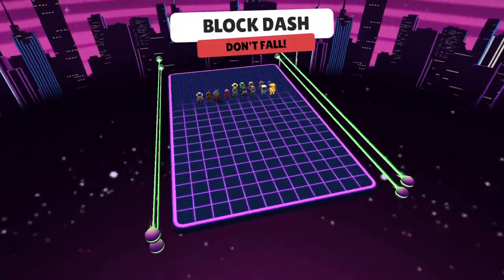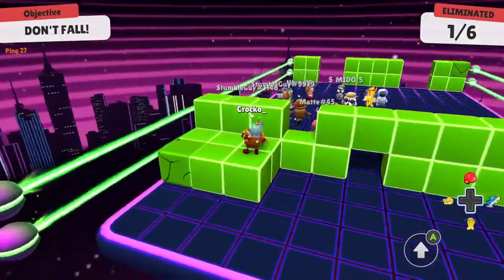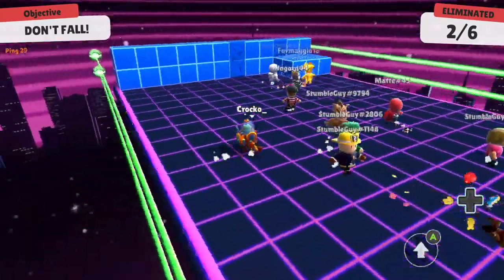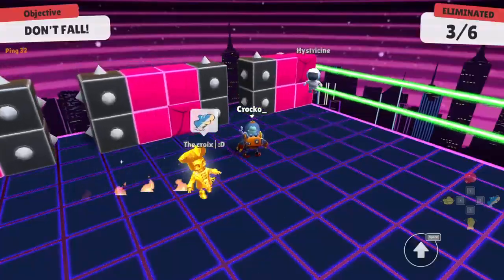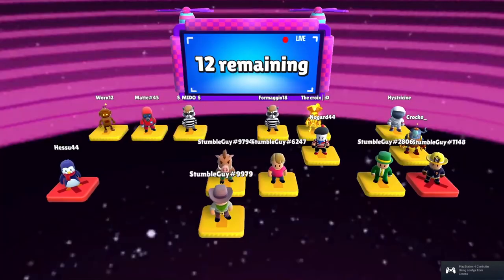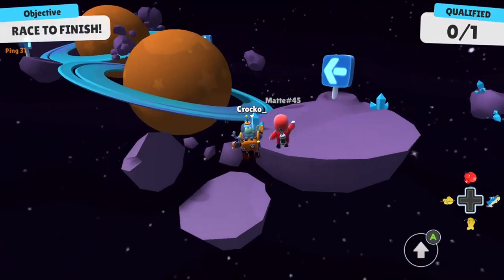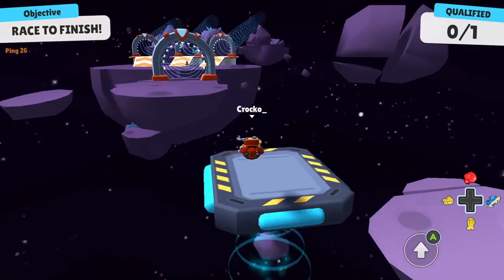Finally at number one we have Block Dash — honestly one of very few minigames I'm going to miss once we move over to Fall Guys. Block Dash is essentially Hole in the Wall except with blocks and lasers covering the walls. Over time the blocks form quicker and in more challenging formations, making it easily the best survival stage and the best stage in the whole game. The purple neon design really makes this level stand out. Thank you to everyone who watched until the end — next month we'll be making our PvZ ranking video, and we'll see you in the next video.